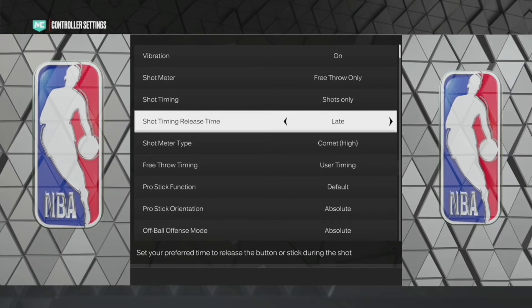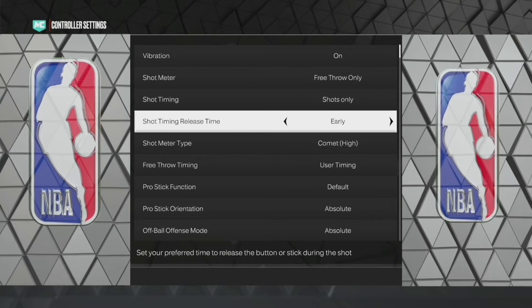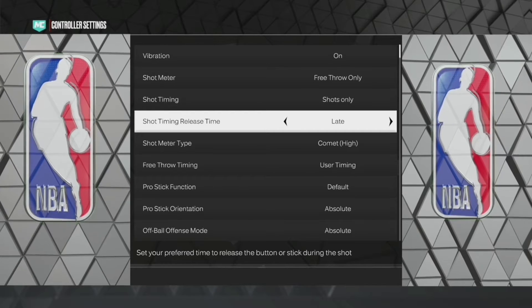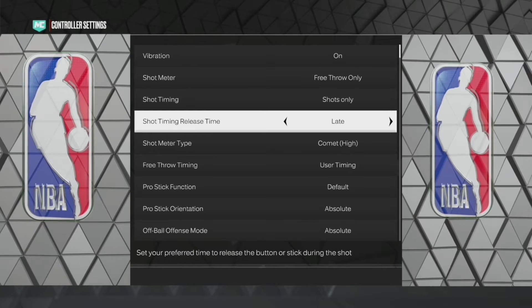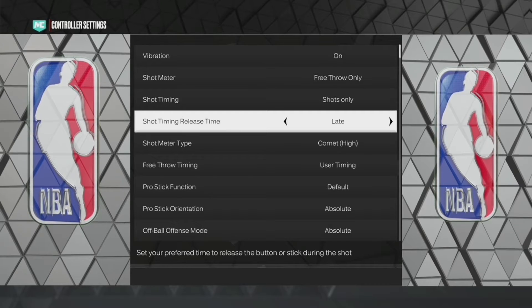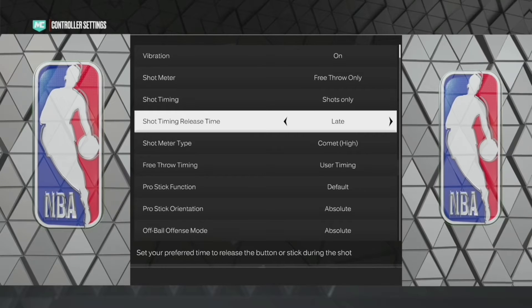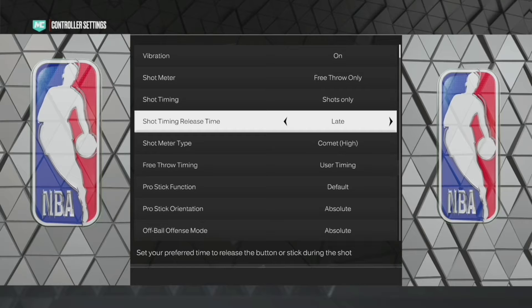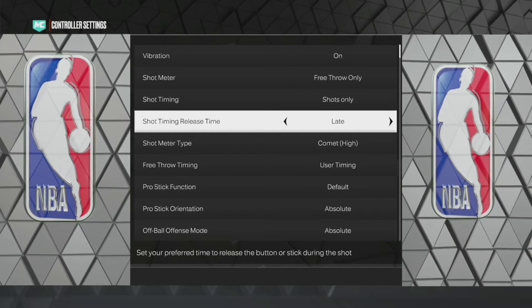The next biggest thing is going to be changing your shot timing release. A lot of people think the shot timing release affects how fast your jumpshot is, which is not the case. Last year we couldn't play with this, but all they're allowing you to do with this setting is change where your green window is in your jumpshot. Wherever you put this is going to be 100% preference. I keep it on late, and I just release the ball as the ball is leaving my player's hands — that's where I found my green window to be. But you can play with this; whatever feels natural to you, that's really what you want to use.